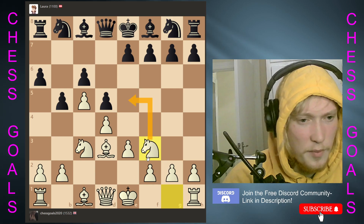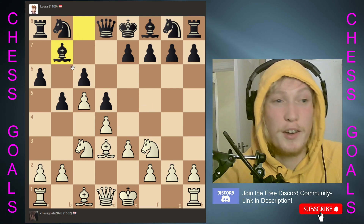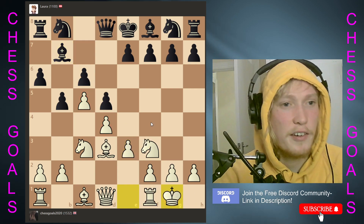So let's just develop the knight naturally. See, Laura's supposed to be aggressive — we've done a good job here of closing off her attack. Because what's this bishop going to do? I don't see any aggression.